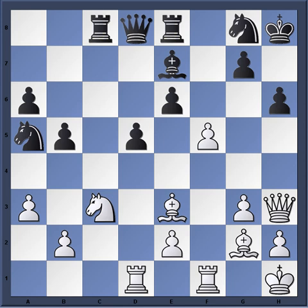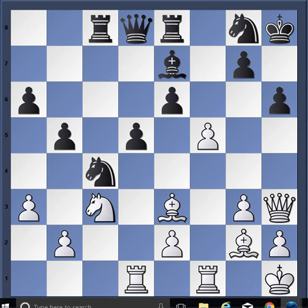With the move Qh3, Smyslov can actually win this pawn, straightforwardly playing fxe6. However, here's where the dynamism comes in. Knight c4 — attacking the bishop on e3. You see, e3 is attacked and also b2. So now white can't just continue with his plan; he has to move a piece away from the center. So there's bishop c1.